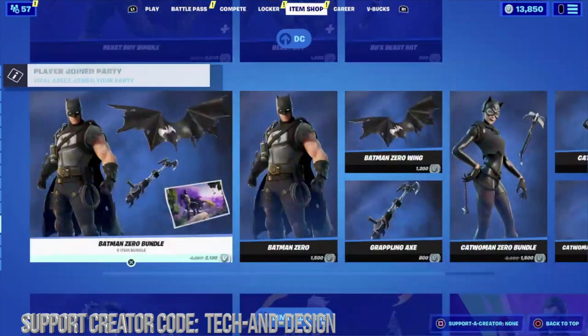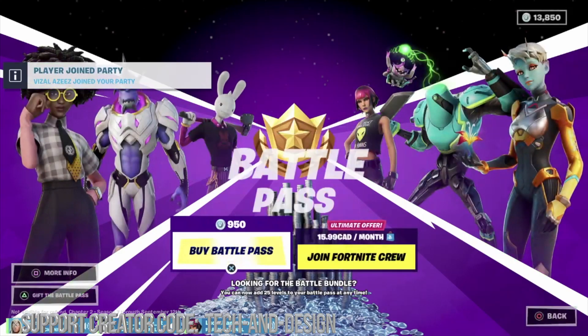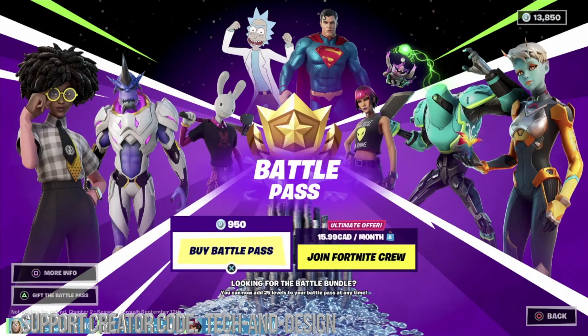We're going to scroll down and take a look for the battle pass. Here's the battle pass — I'm going to click on it. Once you click on the battle pass, you're going to see on the left-hand side it says 'Gift the Battle Pass,' so we're going to go ahead and do exactly that.